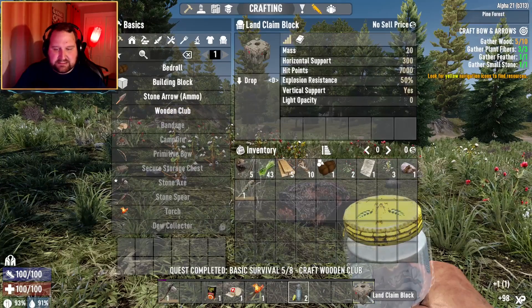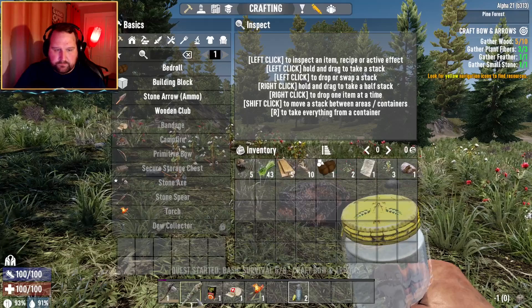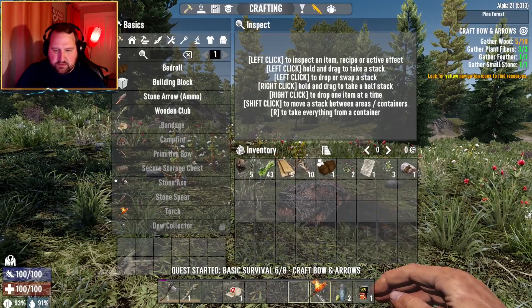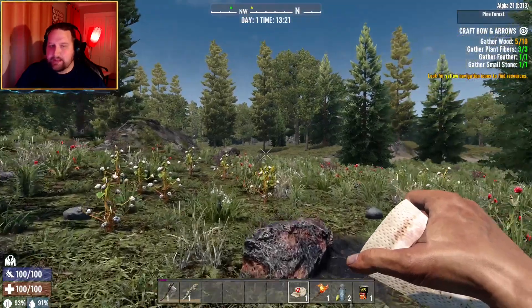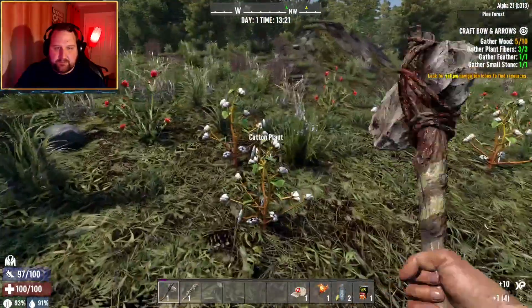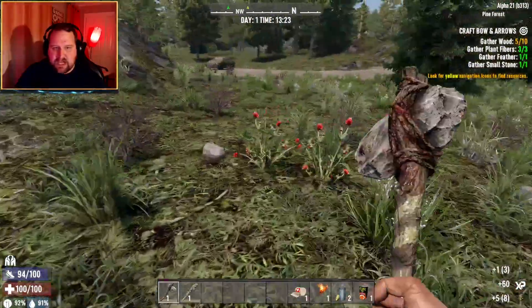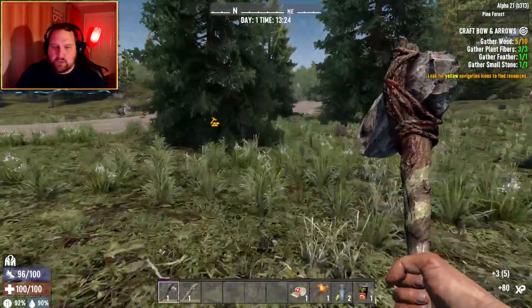I don't really need this for now, I'm just gonna drop that. The food, the water, the torch — okay, we out here. Get a bunch of cotton so I can make some clothing. I need to get some more wood as well.